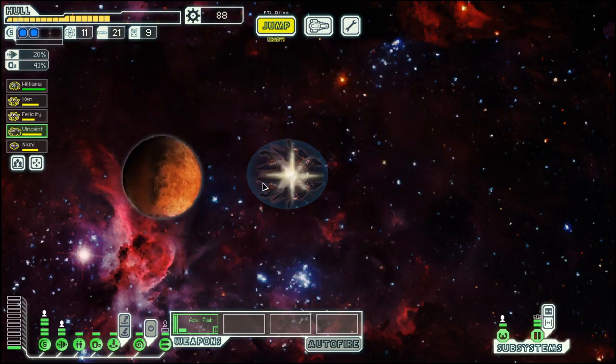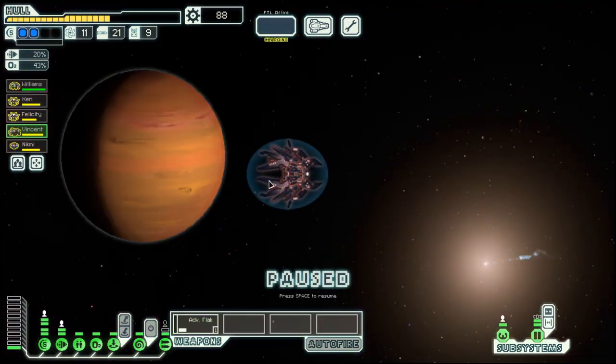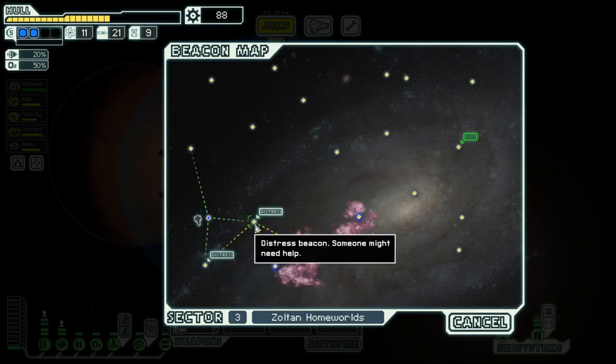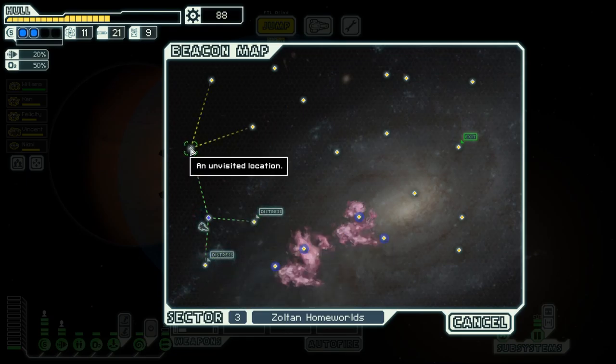Hello boys and girls, my name is Otisio and welcome back to Season 23 of my FTL series. We are back in the Lanius Cruiser Layout B in Episode 3, Sultan Homeworld. And we have two Distress Skulls right here, so let's check them out.